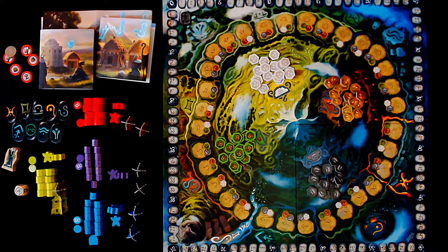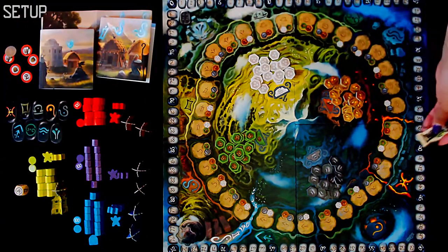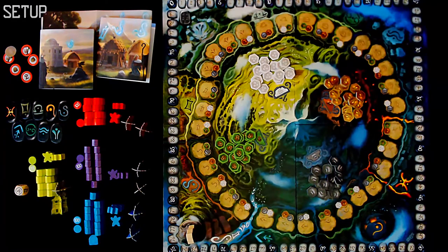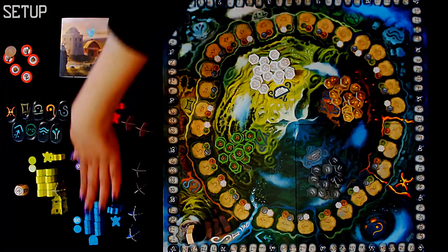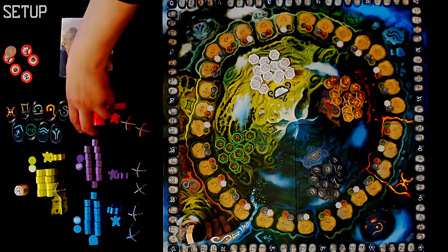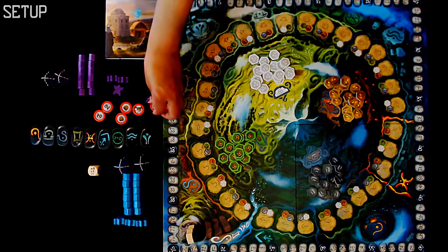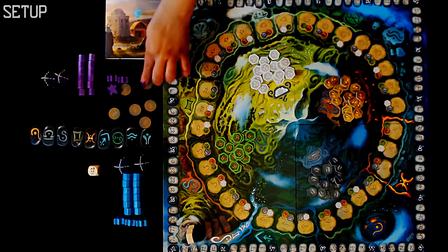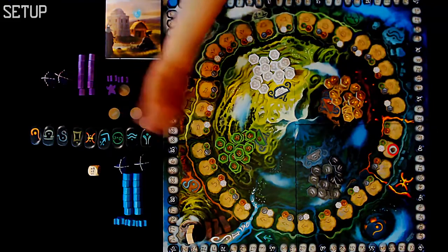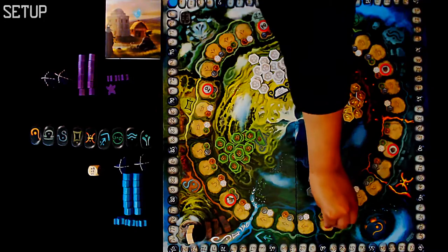Now we're going to take a look at how to set up for Majerus. We've partially set up here already — we have the supplies out on the board. Next we're going to take the druid and place him starting at the top in his little tower. Each player will take a shield and their choice of color. For our purposes of demonstration, we're going to work with the two-player setup, so we'll be using turquoise and the purple.